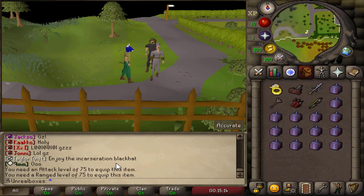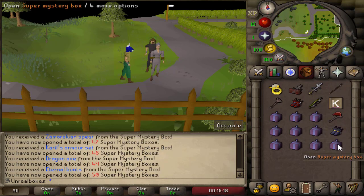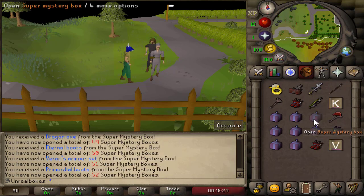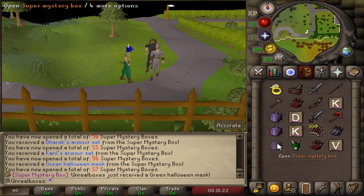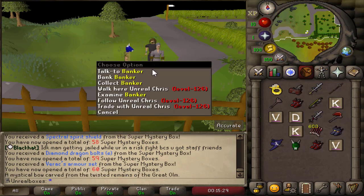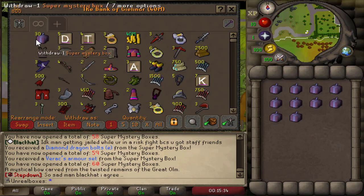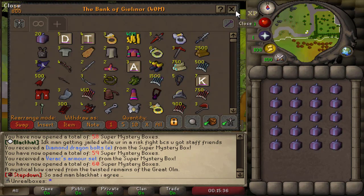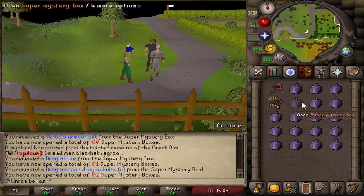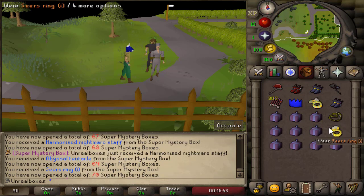Look at all these people saying congrats — if only they knew I didn't get to keep it. I have to say that's pretty rare. Green Halloween mask. Imagine — I think a twisted bow was like 20 bil. But to be fair I had to open up 60 super mystery boxes for that. Blue party hat! Harmonized Nightmare staff.